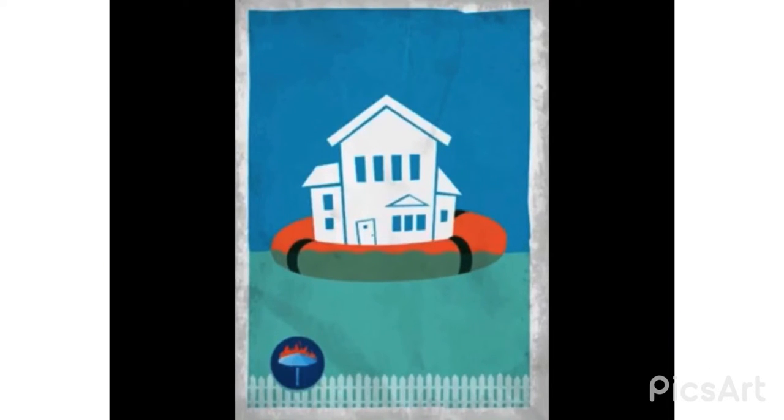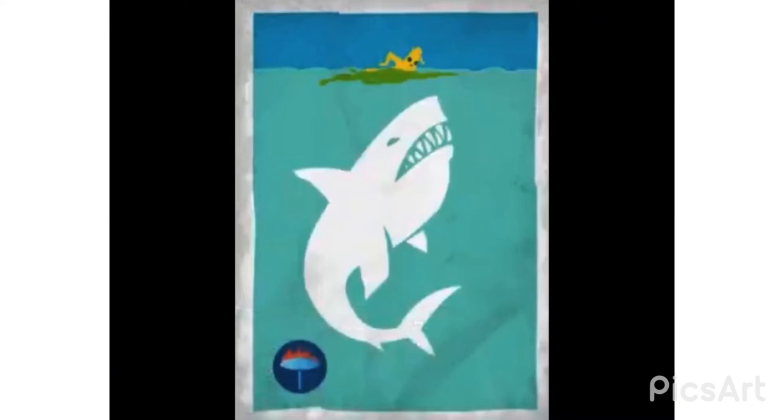On the next banner, there's a house that looks like it's from Salty Springs or Pleasant Park, sitting on a floatie and floating above a bunch of water — another hint that next season might be flooded. And for the final teaser, there's a shark in the water about to eat Peely. So I think there's a good chance next season can probably get flooded according to these three leaks, but I'm not 100% sure.